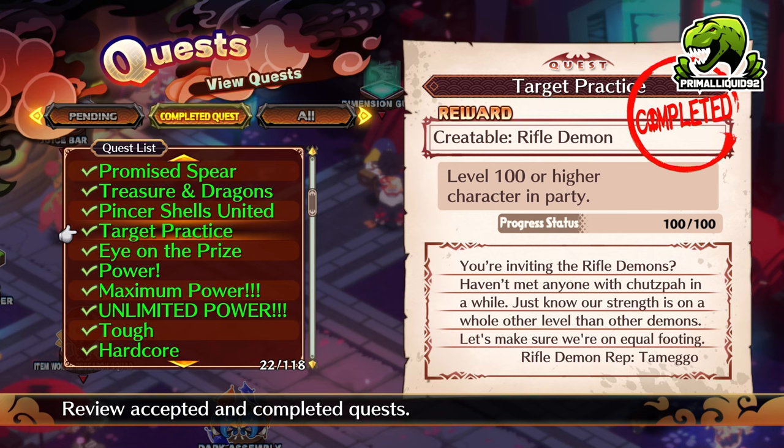Next one is the Rifle Demon. You just need a level 100 or higher character in the party. You will absolutely get that naturally — don't worry.